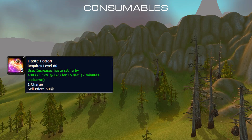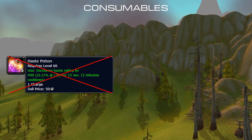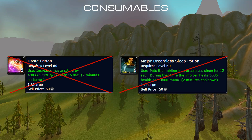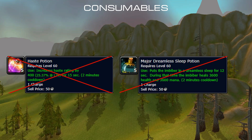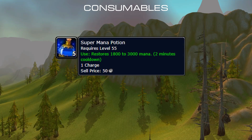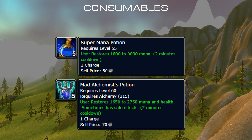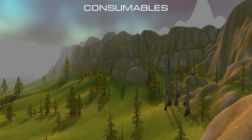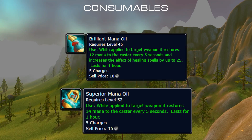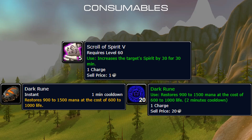Common misconception is that haste potion increases casting speed — this is incorrect, don't fool yourself. Major Dreamless Potion is nice, but only when solo farming or questing so you can put your roots in the ground and sleep for 12 seconds — never use it in a raid or dungeon. Potions you should go for are Super Mana Potion, and alternatively Mad Alchemist Potion which has a profession requirement. Lastly, the weapon oil is Brilliant Mana Oil, or alternatively Superior Mana Oil. Anything else is extra and welcome, such as scrolls of spirit and runes.